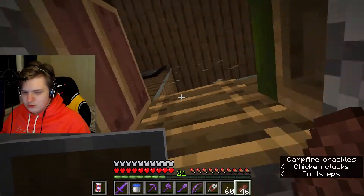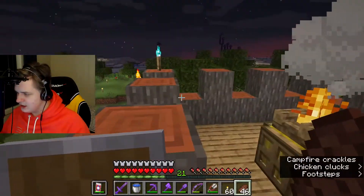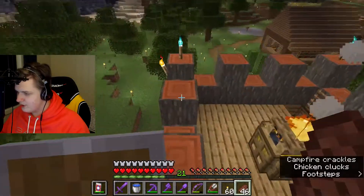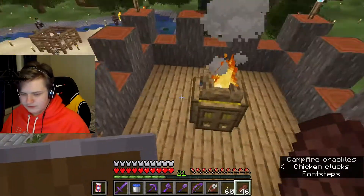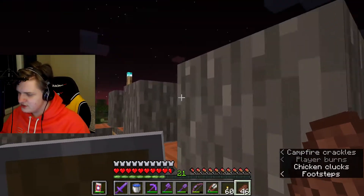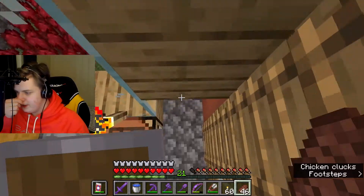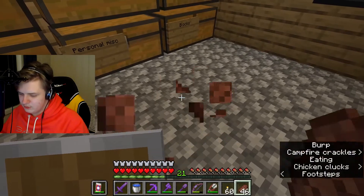Let's go up and I'll show you the last part of my house, which is this little upper tower area. We have a cocoa farm. We have the campfire — it's just to signalize that I'm close to home. Let's go back into the storage area, I want to show you something very cool.